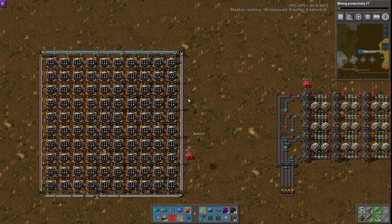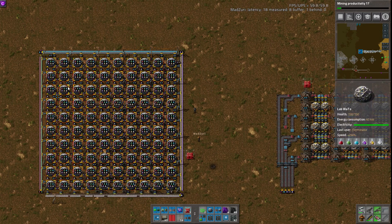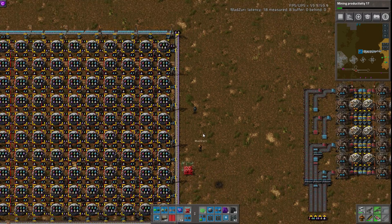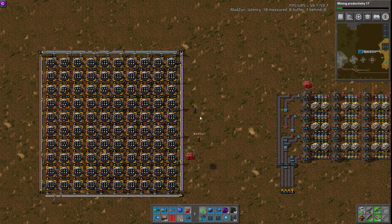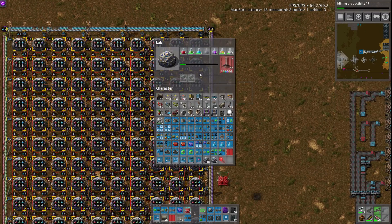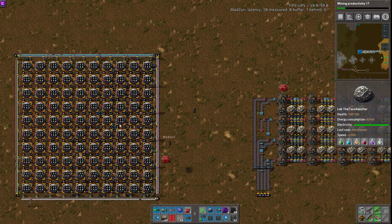I really like it. I've never actually seen it done quite like this — done on all four sides and then using the combinators and filter inserters to set the filters, which is really cool. The only downside I can see is that there's no productivity modules in the labs, which is essential if you're doing really long-term research projects. Yeah, that's a very good point. And that's obviously something you could easily put in here — he just didn't. But yeah, definitely recommend putting productivity modules in all these labs.